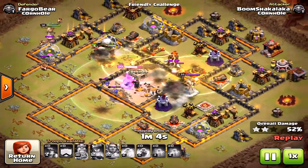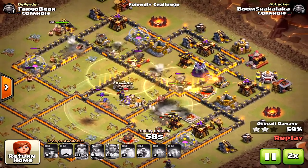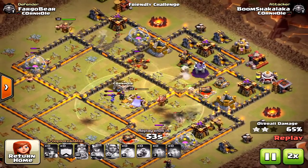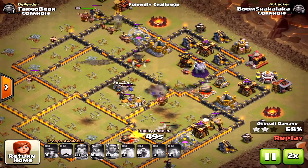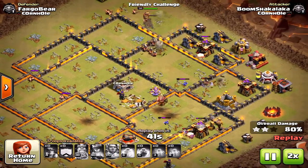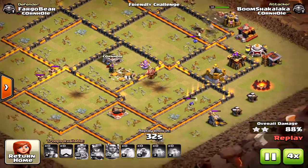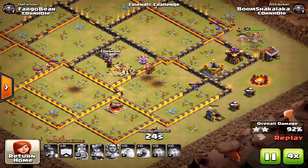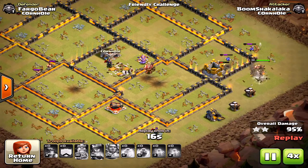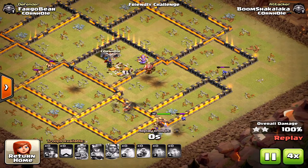Once miners are in the core, they take down the inferno towers, eagle artillery, and everything in the middle. This base could have been better designed to protect those inferno towers, but he was still able to destroy it because miners are so powerful. It was spread out just enough — he gets the three-star, very nicely done.